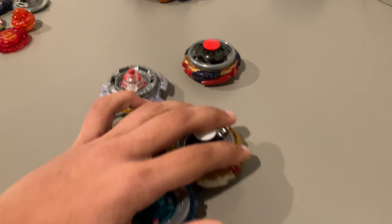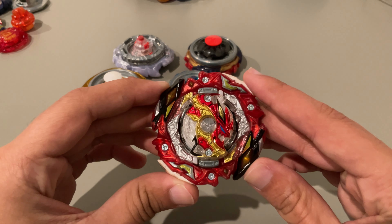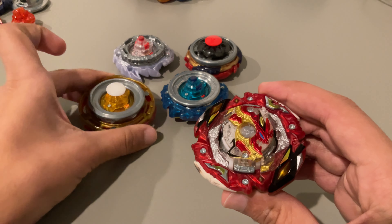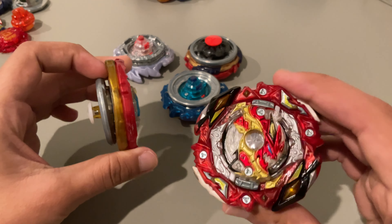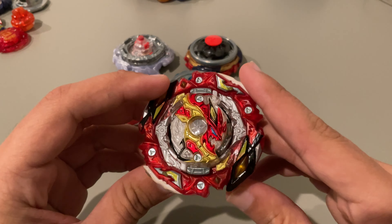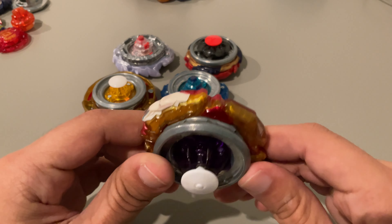Starting with number five: Burst Spriggan Over Bearing Mobius Zero. This combination is at the very bottom of the list simply because, although it specializes in same spin and is very good in same spin and defense, it doesn't do very well in opposite spin. It can beat something like Bearing sometimes in opposite spin — whether it be Wind with Vanish or Wind with Burst in left, or Over Bearing with Vanish on Burst in right — but just not consistently. It does topple a bit in same spin but is very good overall, just not very good in opposite spin and a little inconsistent overall.